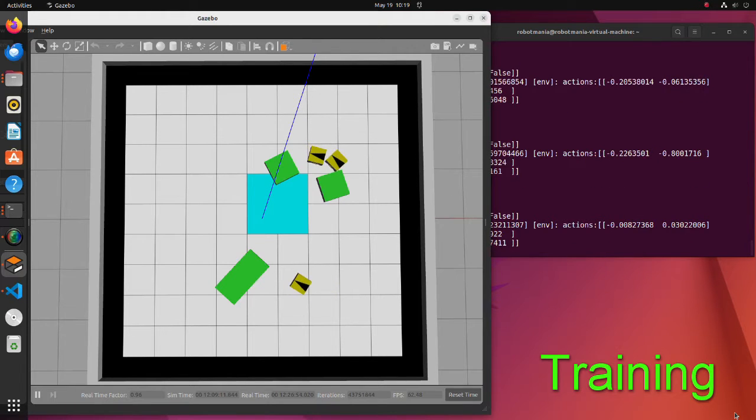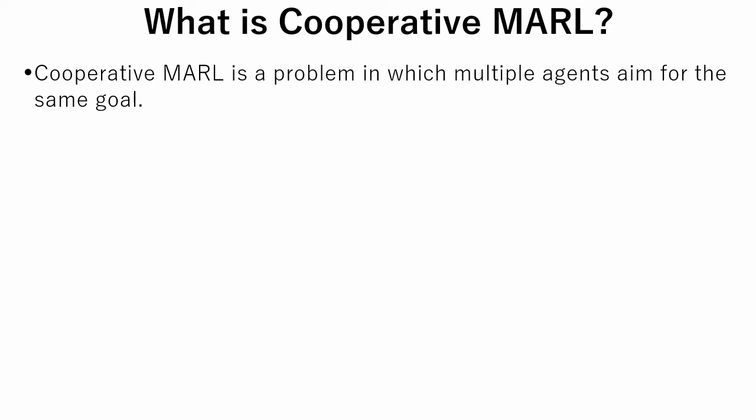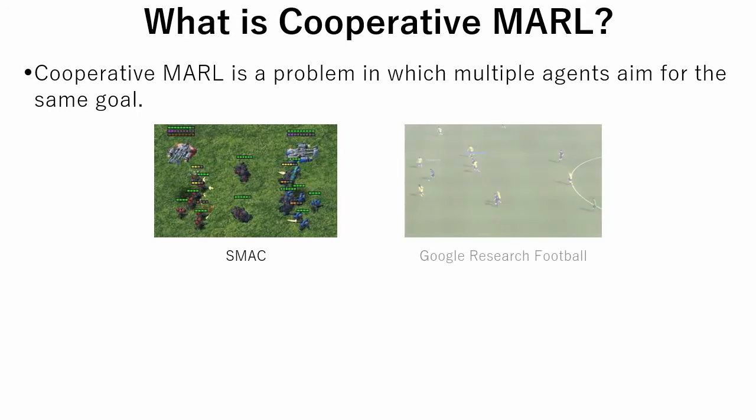Generally, problems of this kind are very difficult, so it should be useful to find a way that could possibly tackle these problems. Cooperative multi-agent is a problem in which multiple agents aim for the same goal. StarCraft Multi-Agent Challenge and Google Research Football are used as common test environments.